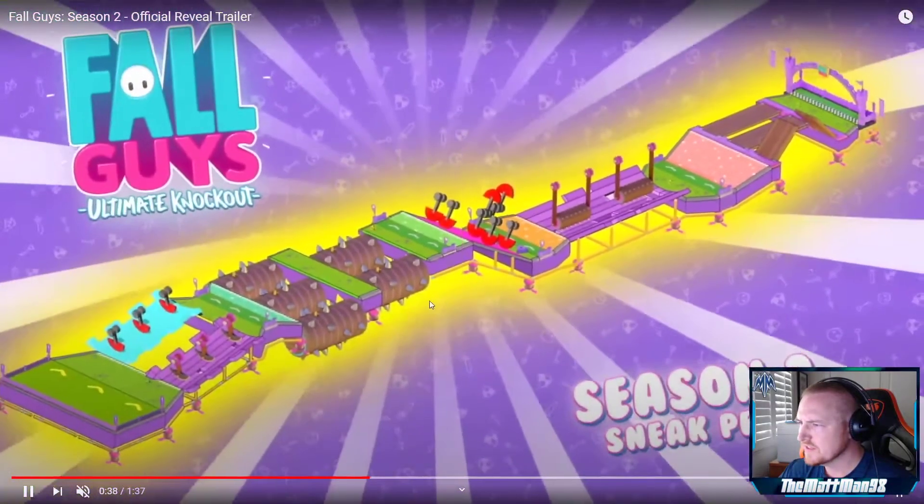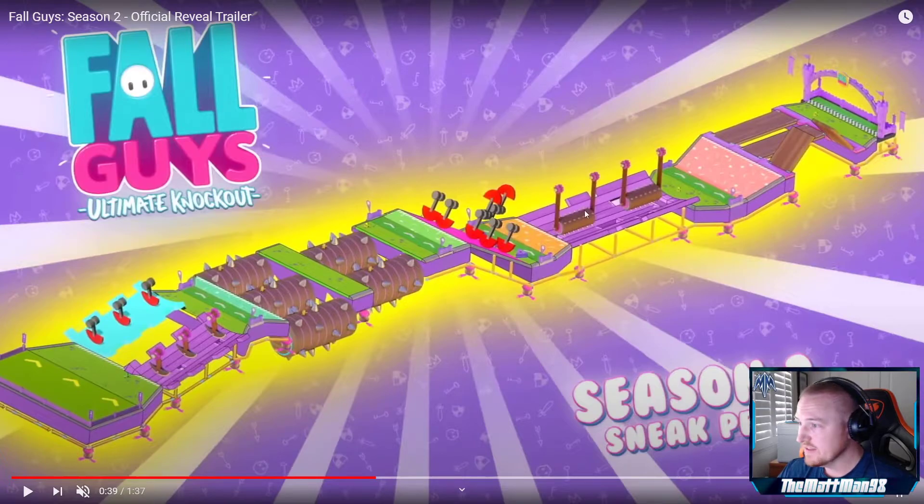This next one looks absolutely ridiculous — this has got to be a last-level competition. It looks like you start here and go through some kind of axed-up little boat area. These things probably rotate as you go, and if you hit the spike thing you get knocked over. This is pretty complicated — it's almost like doing the same thing as Rollout. Then you slide down trying to avoid things swinging back and forth.